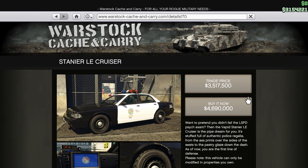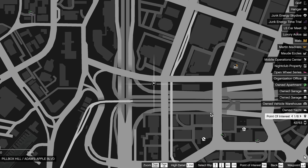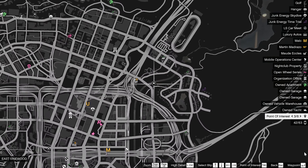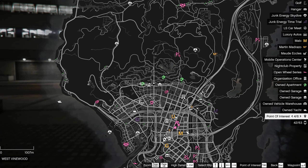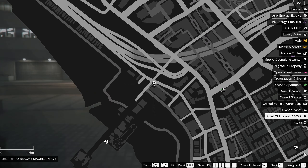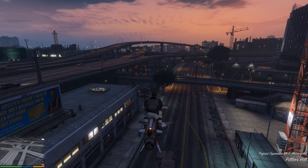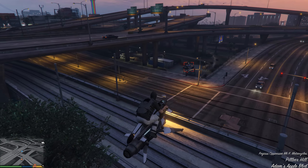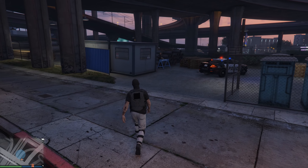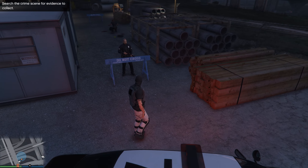To unlock the latest trade price for the Stainerloo cruiser car, you need to find the random criminal scene event. You can see the locations where you can meet this event in free mode. This event appears at any time, but it can appear if you have another random event. I was able to encounter this scene in the center of the city. You need to seize evidence from the police to complete this event.